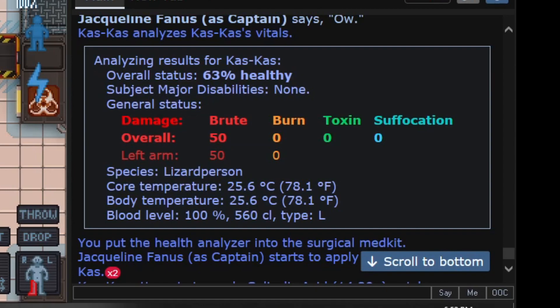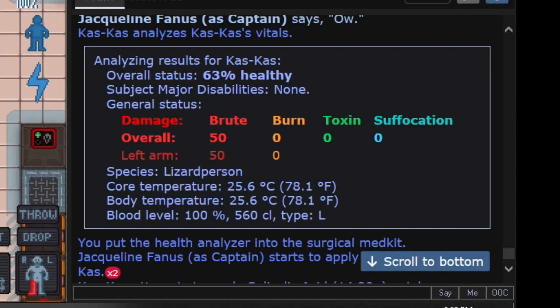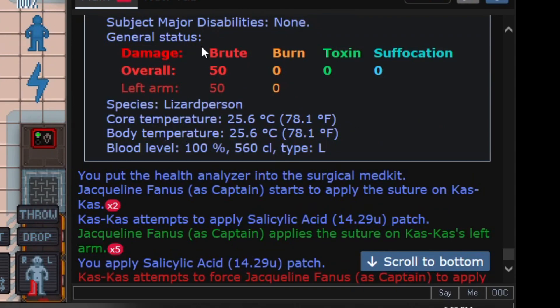The scanner also gives you their temperature, which is very useful. If a miner comes in and keeps taking more burn damage, check — they might be at 2000 degrees, in which case you want to take their clothes off and put them under a shower. If they're really cold, get them a coffee to warm up, or put them near heat.